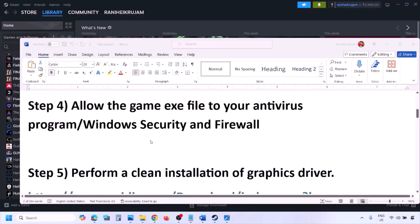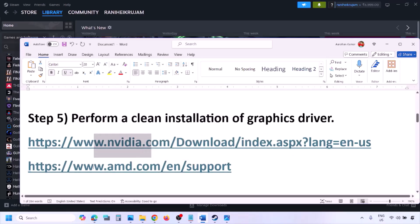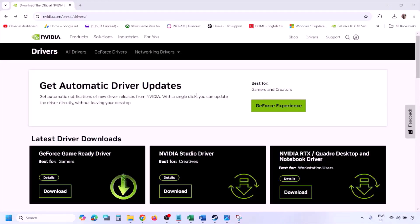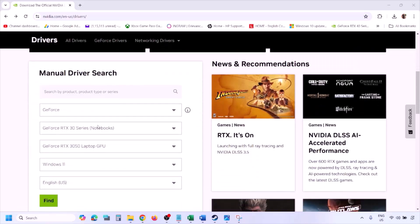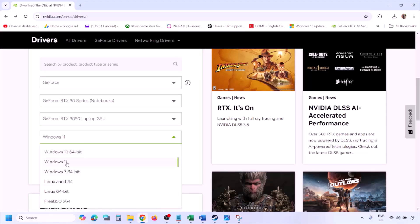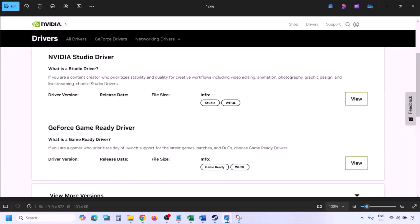The next step is to perform a clean installation of your graphics card driver. If you have an Nvidia card go to the Nvidia website; if you have an AMD card go to the AMD website. On the Nvidia website, select your graphics card from the list, select the right operating system — Windows 11 or Windows 10 — and then click Find.